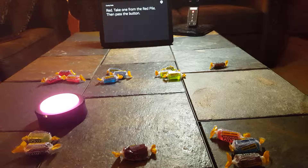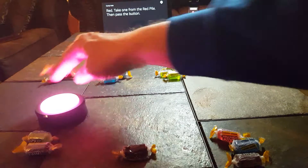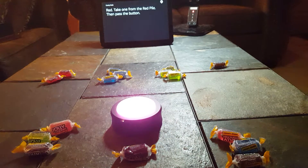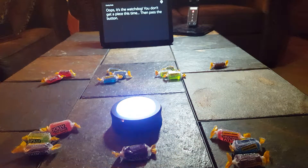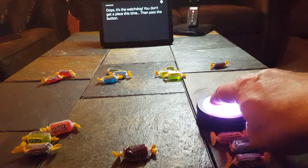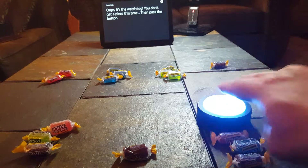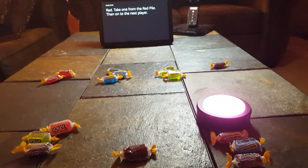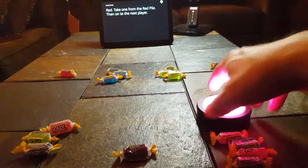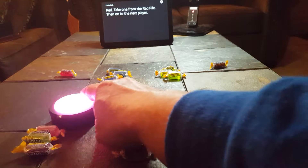Spinning. Red. Take one from the red pile. Then pass the button. Spinning. Oops, it's the watchdog. You don't get a piece this time. Then pass the button. Spinner says Red. Take one from the red pile. Then on to the next player.